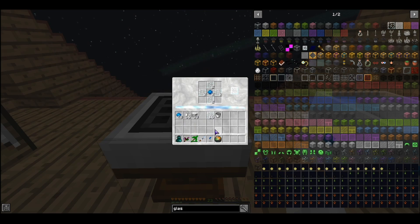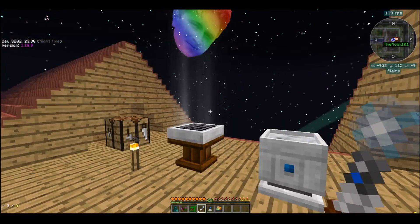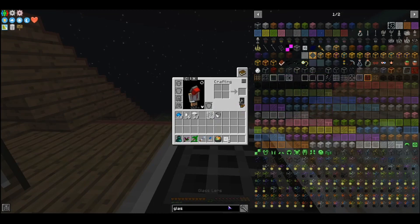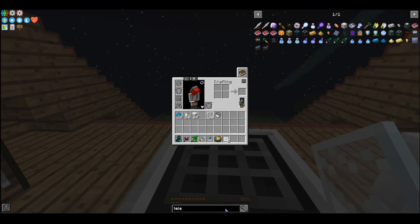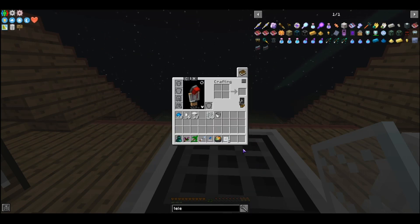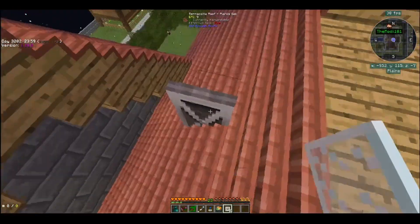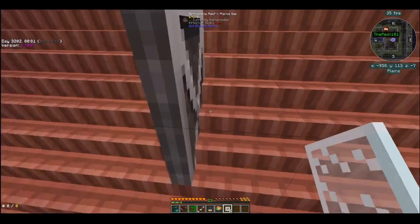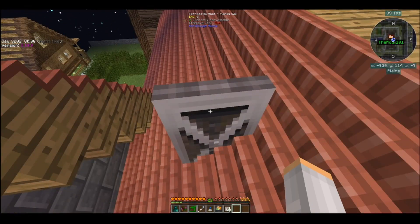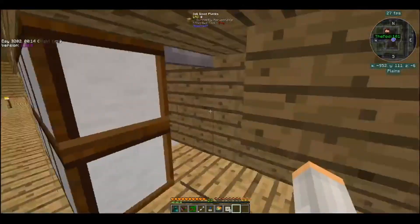I have worked on getting the Insanium Essence. We currently have two stacks plus 53 of the high-end purple essence. Luckily, on this pack, we can have everything chunk loaded because it's just me and you. I have all of that set up and I did make more garden cloches and filled them up with some more essence.